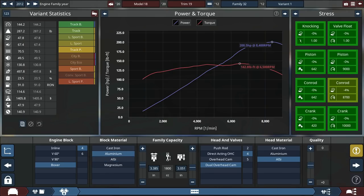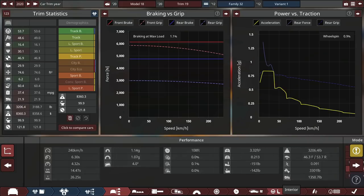Let's go ahead and change it to aluminum. That will add a little bit of weight, which will actually help with that weight distribution. It's getting a little better.